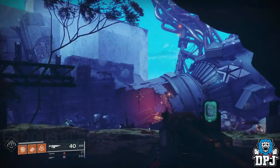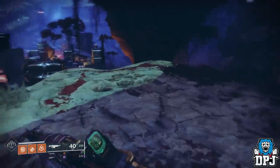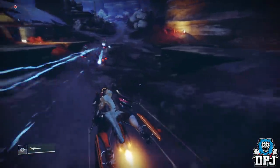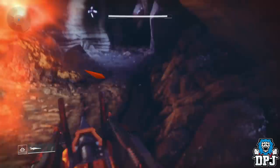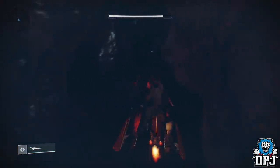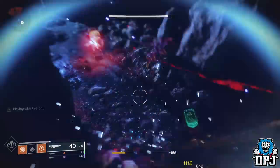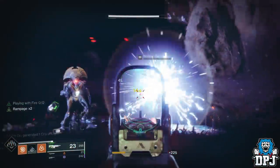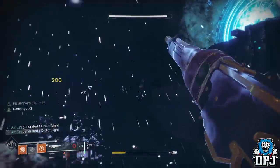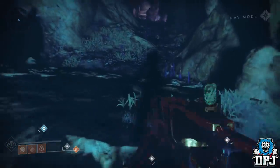The next step is to get 20 Minotaur kills. The fastest way is to go to the Exodus Black area on Nessus. Within this cave system there is a Minotaur — kill him, then jump up into the teleporter and follow the path. In the center of the room there is another Minotaur. Kill him, head back to the teleporter, go through it, and that first Minotaur will have respawned. Kill him again and rinse and repeat until you have your 20. Easy.